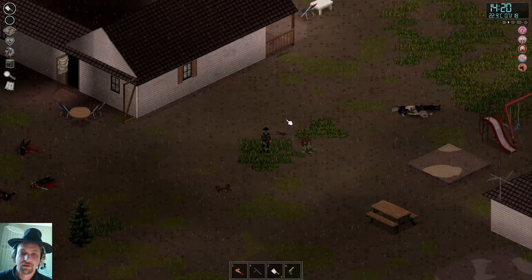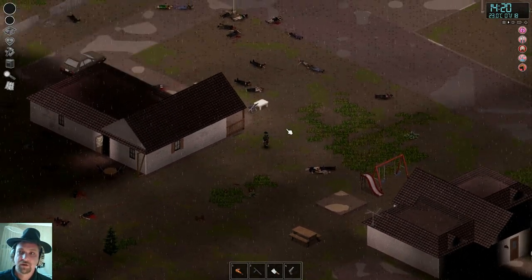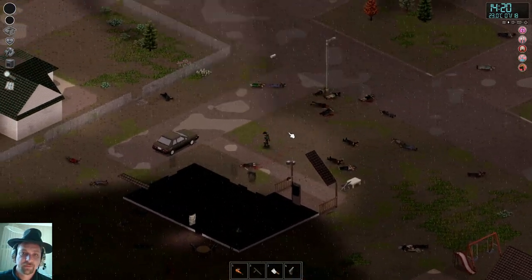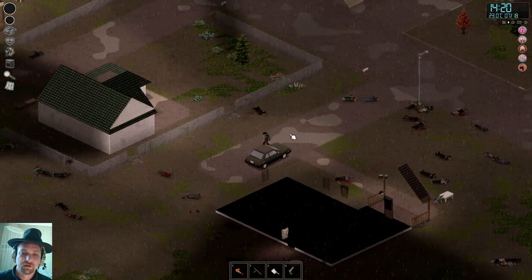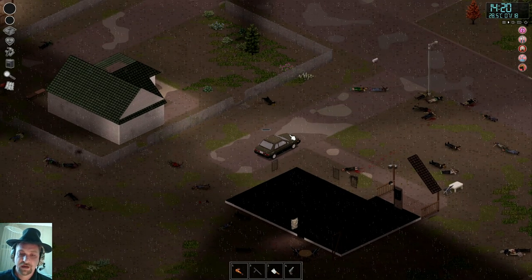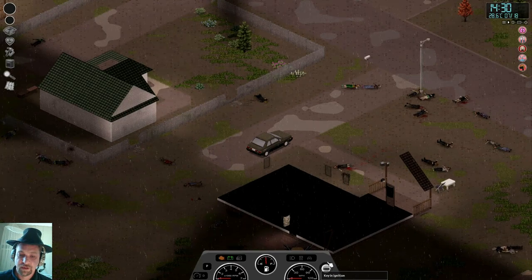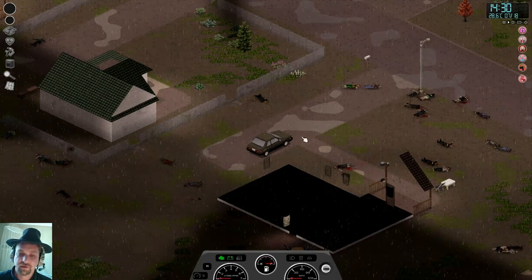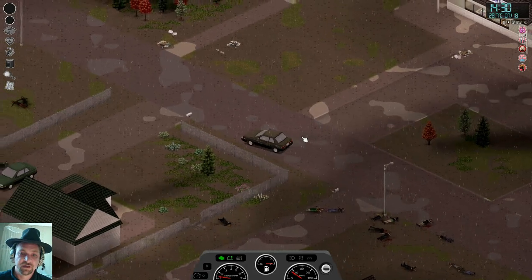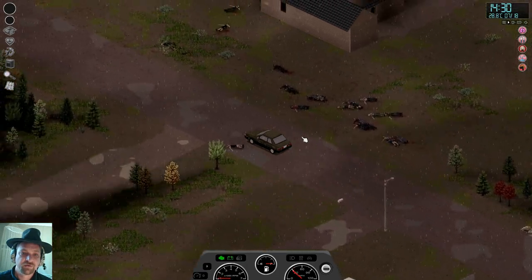Uh-oh. Oh no, you gotta be kidding me. Uh-oh — guess what we're doing for the rest of the day. We need to outrun — Low, get into the car, we need to get out of here. Start the car — there we go. Okay, so it looks like we're just gonna spend the whole day driving around, getting away from this silly chopper.